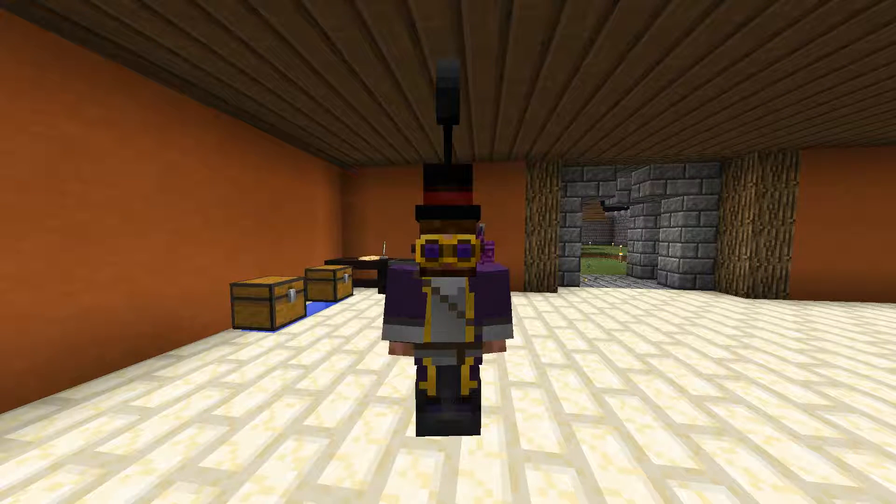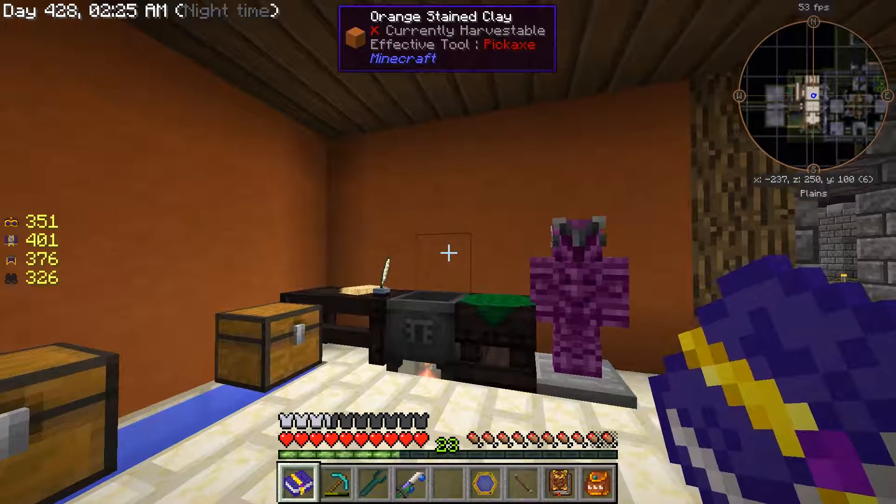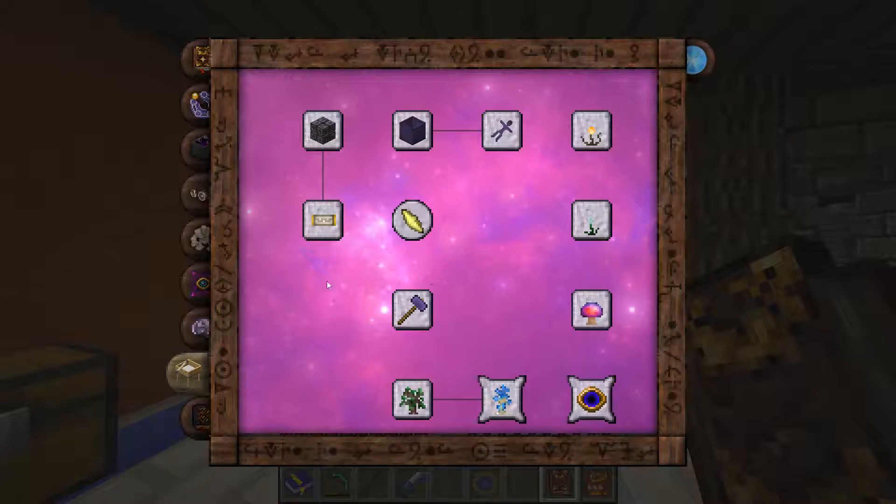Hey guys, welcome back, this is Chosen Architect and today we're going to be spawning in a Pech. As always we're going to check our achievement book, and as you can see it says 'capture and trade with a Pech'. It says to capture - I don't exactly know what they mean by capture because if we take a look in our Thaumaturgy book...